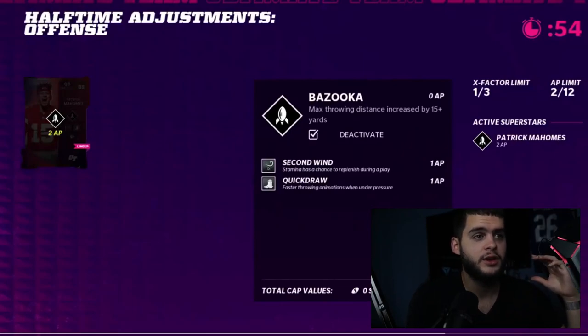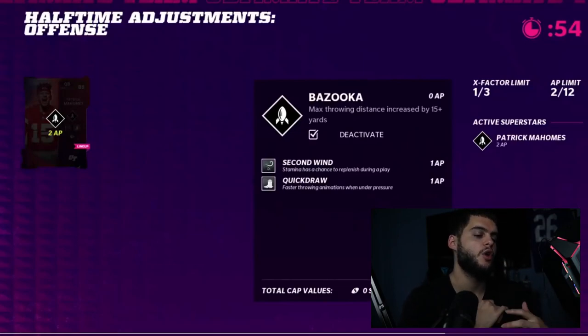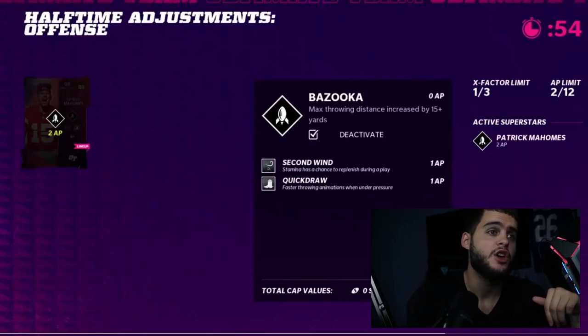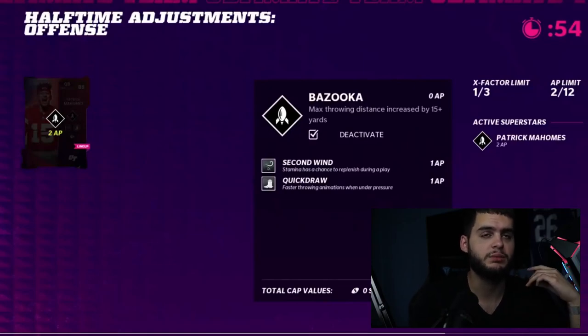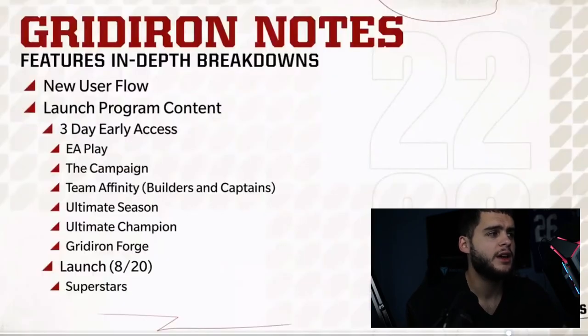This is the halftime adjustment feature. At halftime you can change which players are using their X-factor and ability slots. So if you're versing a guy with a horrible D-line but a stacked secondary, you can switch at halftime to running back and O-line abilities and demolish him in the trenches. Or if he runs 35 times a game, you can swap to inside zone, outside run-stop abilities, Secure Tackler, Unfakeable — a lot of cool options.